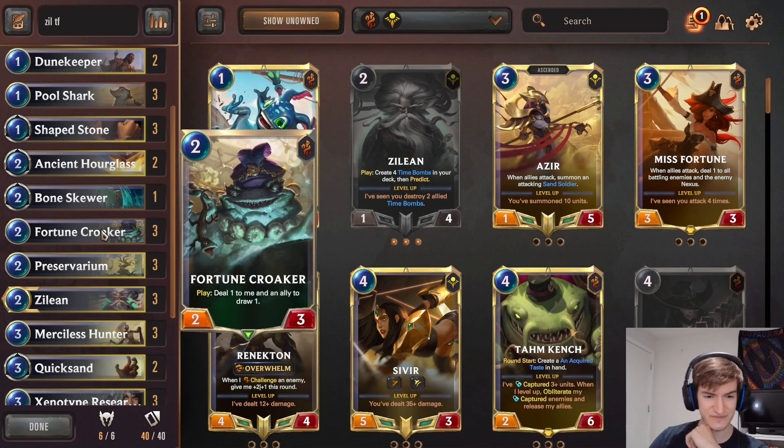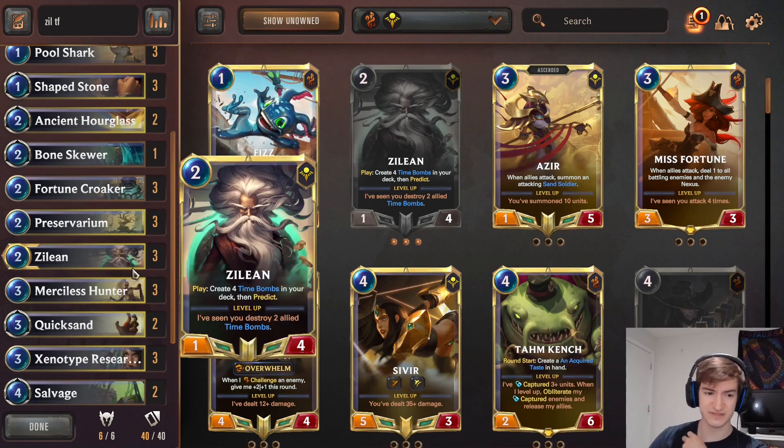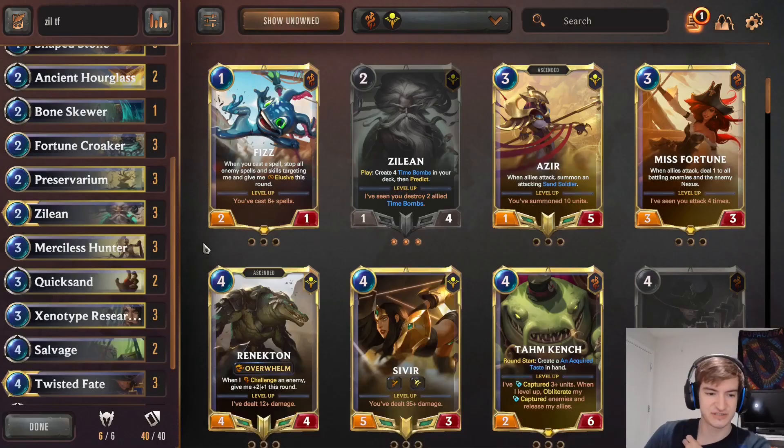Fortune Croker as a 3-of - it's a good card, it draws Twisted Fate. Preservarium is a 3-of. Zilean is a 3-of. Merciless Hunter is a 3-of - it's just such a good card, it's just broken.